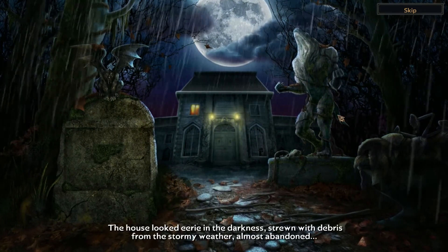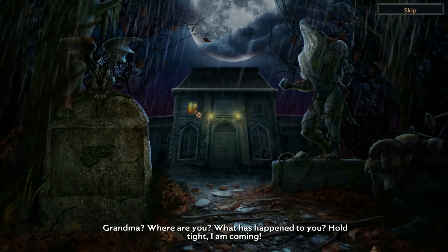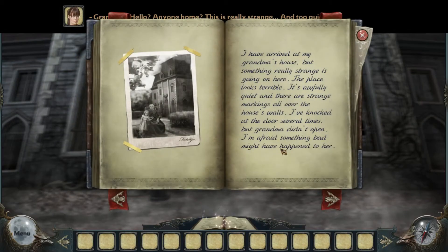"The house looked eerie in the darkness, strewn with debris from the stormy weather. Almost abandoned. Grandma? Where are you? What happened to you? I am coming." This is really strange — all white inside. "I have arrived at my grandma's house, but something really strange is going on here. The place looks terrible." Well, should've come early and cleaned up — it's a single woman in her later years living in that big house. What do you expect? "It's awfully quiet. Strange. Markings all over the house walls."